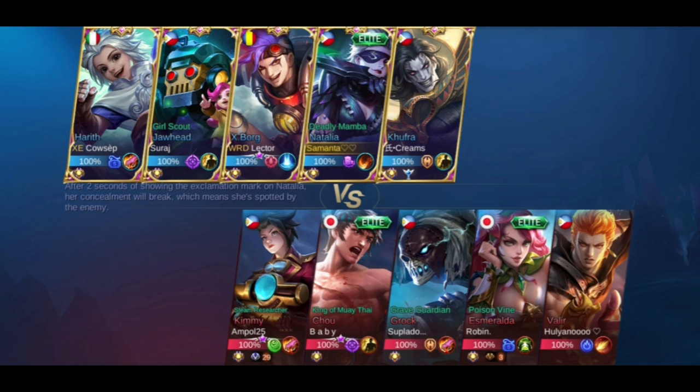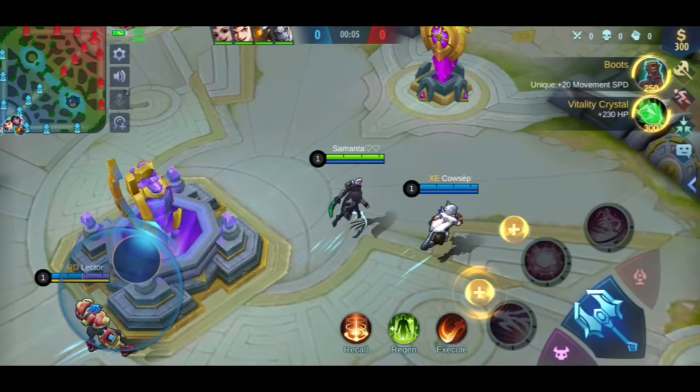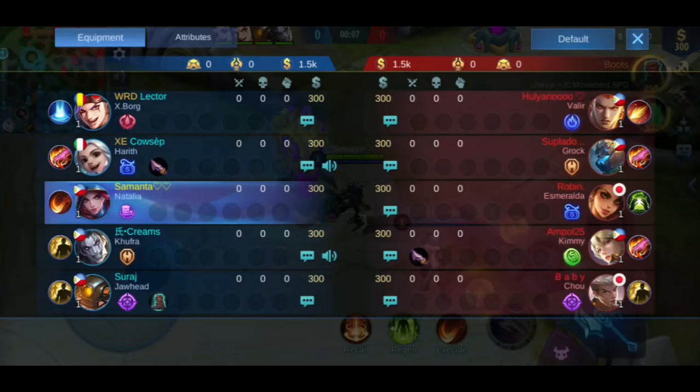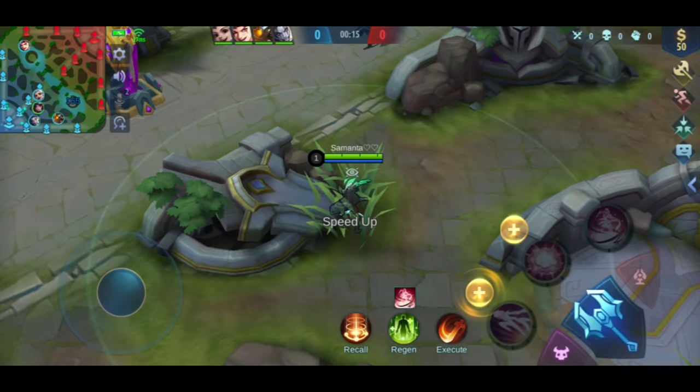When it comes to battle, their funnel is Kimmy. You can also see that their early game advantage is very big because they have Granger, Valir, and Kimmy. When it comes to spells, Natalia will use Execute so that you can burst enemies faster.